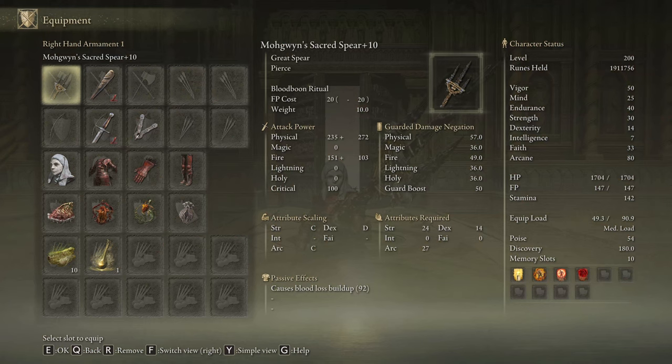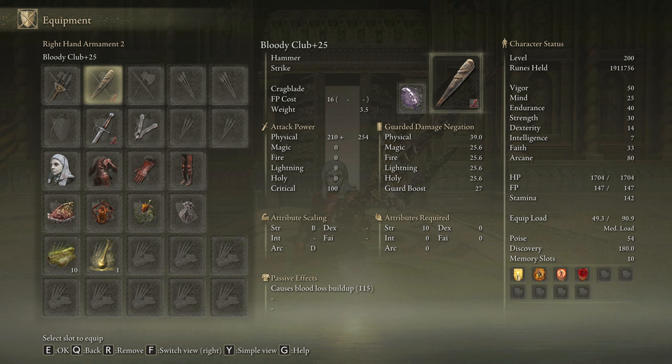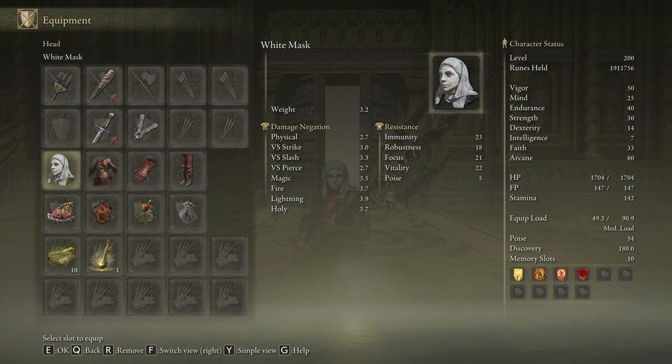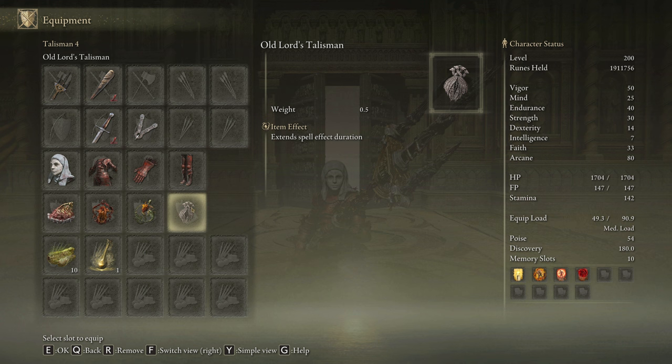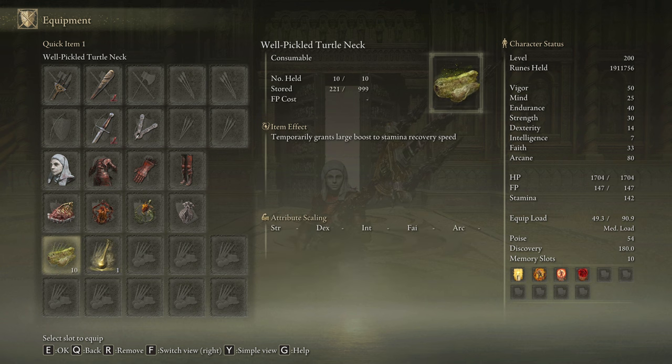We are going to use the Mohgwyn Sacred Spear on plus 10, and any seal we have available to cast our main buffs. You can use any weapon with Seppuku to start the fight with the bleed buffs active. To deal a little bit of extra stance damage, I'm going to be using the Club on plus 25 with the Cragblade Ash of War on the Bleed Affinity — this is completely optional but recommended for effectively using the skill. I'm going to be rocking three pieces of the Rakshasa's armor set for a total of 6% damage boost, and we will use the White Mask for a 10% damage boost with each bleed proc. The most effective talismans for this build are the Shard of Alexander, the Lord of Blood's Exultation, the Fire Scorpion Charm, and the Old Lord's Talisman. In our Flask of Wondrous Physick, we are going to use the Bloodsucking Cracked Tear and the Flame Shrouding Cracked Tear. This weapon consumes a lot of stamina, so grab some Pickled Turtle Necks to boost your stamina regeneration speed.